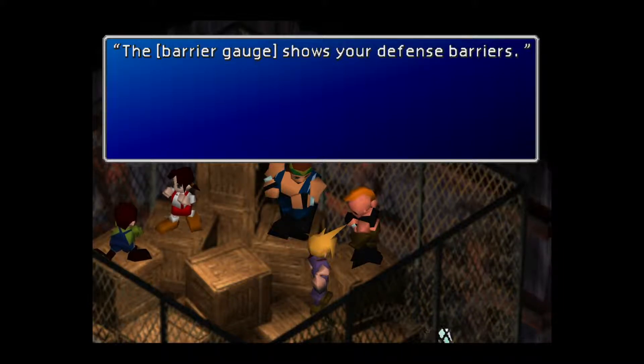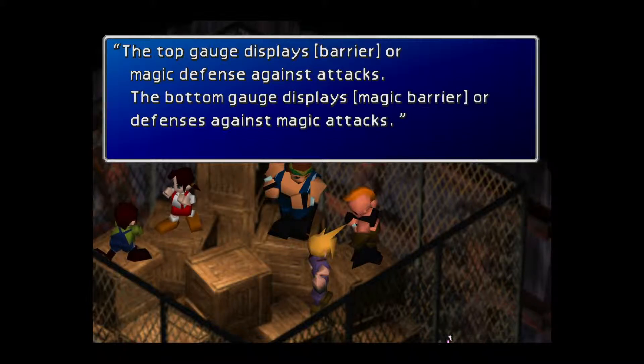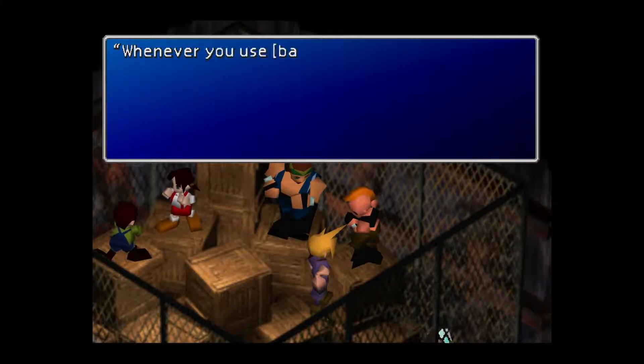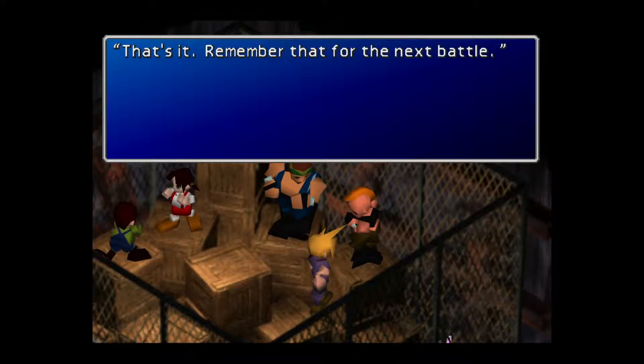The barrier gauge shows your defense barriers. The top gauge displays barrier — magic defense against attacks. The bottom gauge displays the magic barrier — defense against magic attacks. Those will cut the damage you receive in half. However, over time they will disappear. Whenever you use barrier or magic barrier, make sure you pay attention to the barrier gauge.